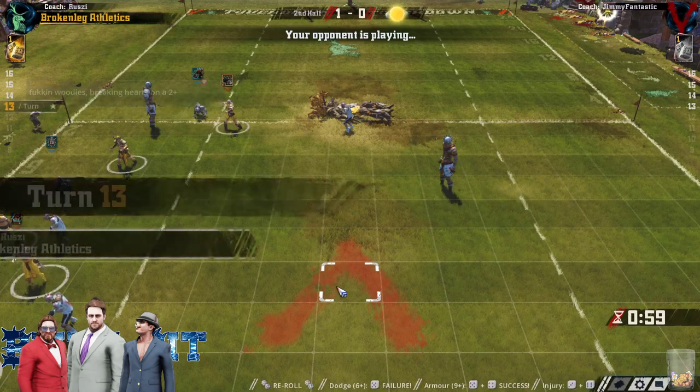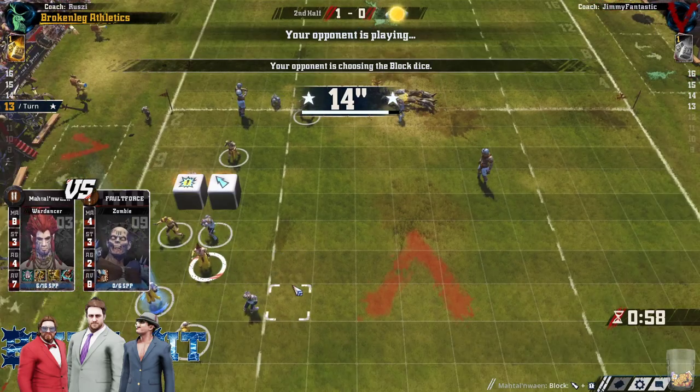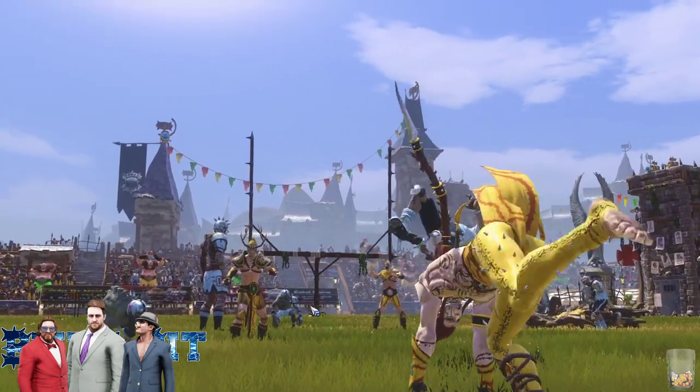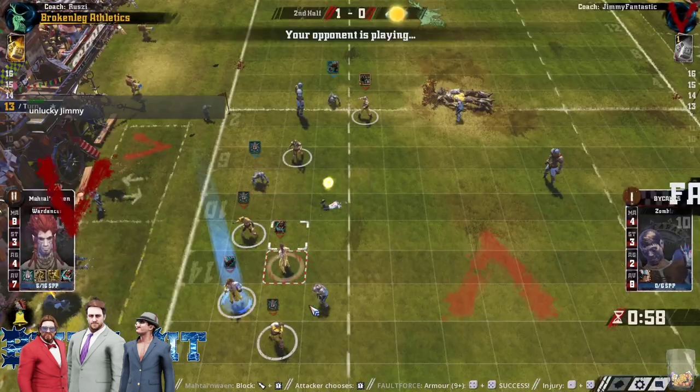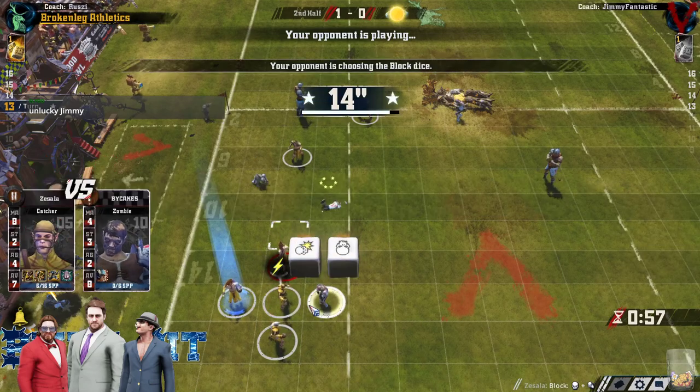He KOs himself — of course he does. Yeah, that's going to be the game. Really unfortunate loss there, Jim. Sorry. I love Jim. Wasn't a lot I could do about it — he just rolled the dice he needed. He got the leaps in and then got a Both Down on the guy without Block and a push on the guy with Strip Ball.